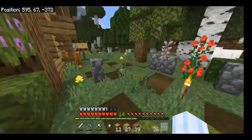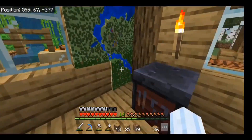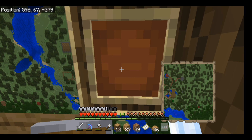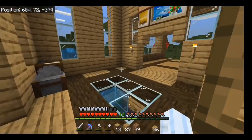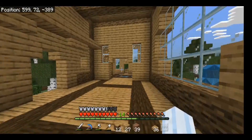My house is looking epic on the map. I've got sunflower fields and a train station. I want a museum of my first enchanted gear, which I've got on right now - I'm not going to let this break - and my first tools and my first enchanted diamond pickaxe.